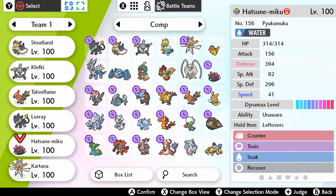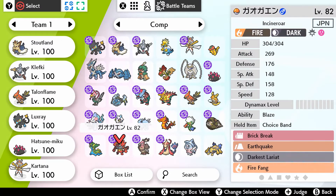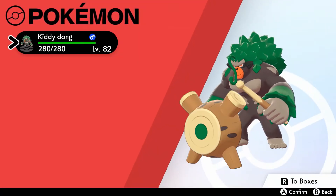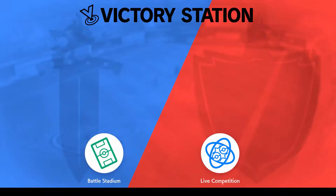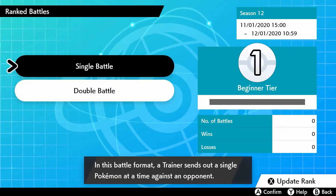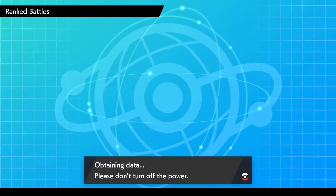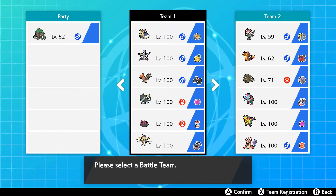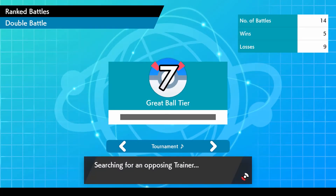Nicknames won't appear in game so Pyukumuku will just be called Pyukumuku. If it was called Hatsune Miku that would be good but I highly doubt that. Without further ado let's get started in this battle. We're going to be using doubles format obviously. I'll lose some points here because my last battle wasn't the best. I have a second team up for rental that's a lot better than this — I'm really just experimenting with this team.